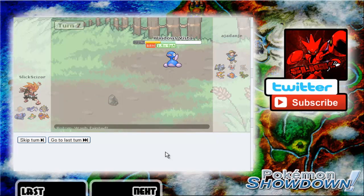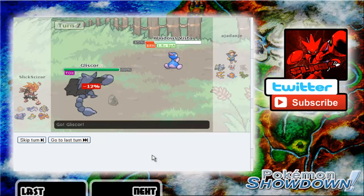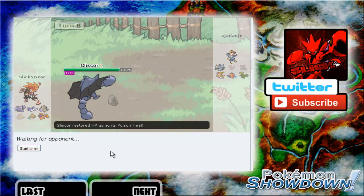I actually don't know what the base Speed of Porygon2 is, so I'm going to Google it on my phone real quick. I don't think it's that fast — looks like it's base 60, so I have no worries. Let's just go straight into Gliscor — I should be good with a Knock Off. We got that out of the way. I'm glad that's out of there and I'm back at full HP with Gliscor, that's really good.